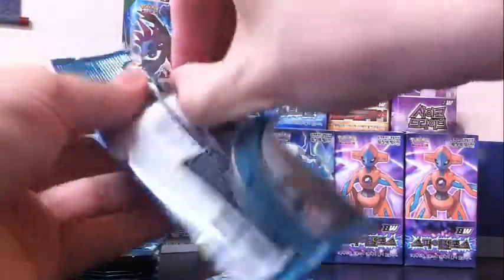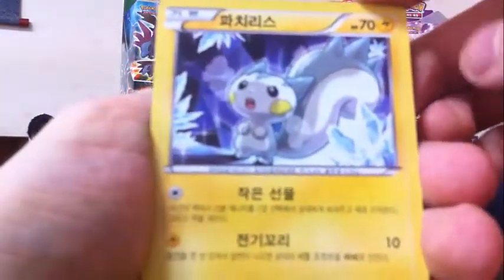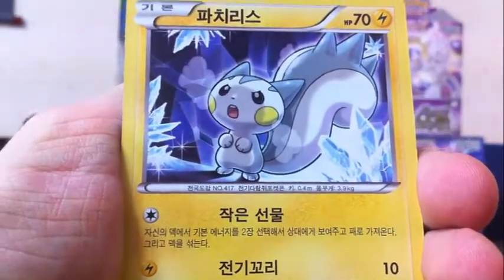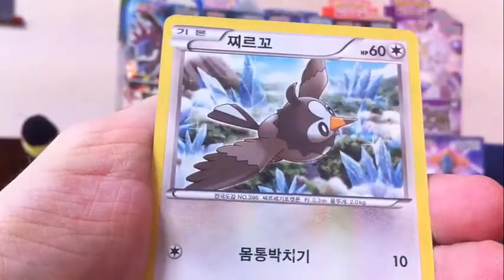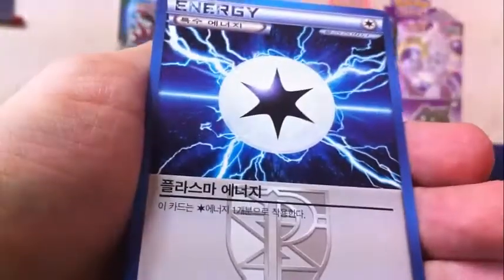I knocked the camera over — we're gonna pick up where we left off, hopefully I remembered to edit that out. If not, you guys will get to enjoy it. Pack seven: Pachirisu, Metagross line — so Metagross is in this set — Starly, Muk, and a Plasma Energy. There are quite a few of those since you get them in all the decks too.